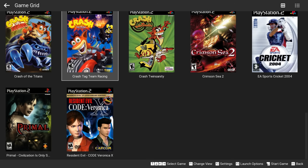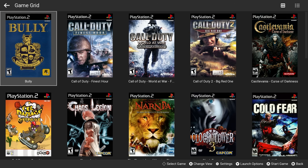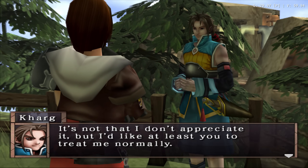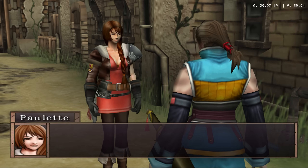But what you may not know is that several problematic games have been fixed, apart from the ones already mentioned. Starting in alphabetical order, we have Ark the Lad: Twilight of the Spirits. Until recently it still had minor graphical glitches, but now it's rendered perfectly.